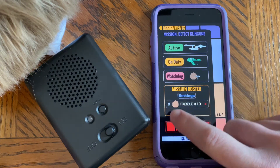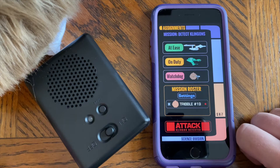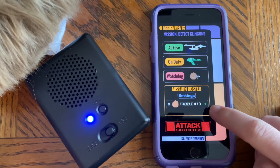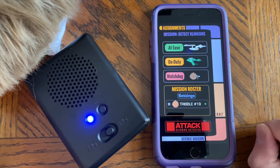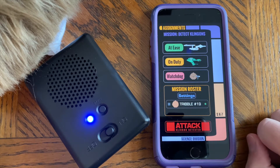The X next to your Tribble indicates that it's selected and connected, and the color dot indicates what mode it is in. You can deselect the Tribble, but it's still paired.